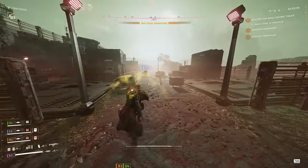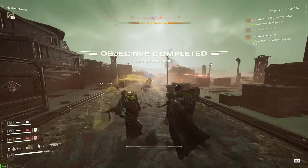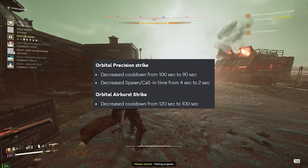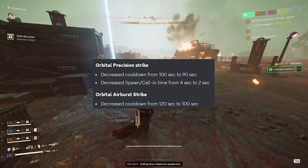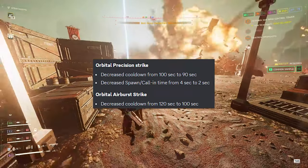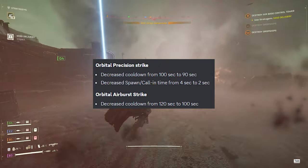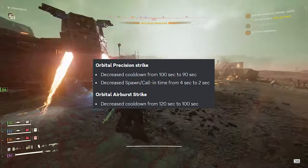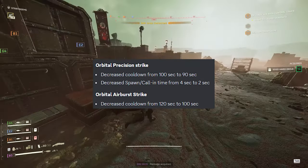Honestly all the orbital strikes are much worse than the eagle airstrikes, so I think they pretty much just need a 30-second cooldown across the board — except for the really powerful ones. But it's a good start. The orbital precision strike has a decreased cooldown from 100 to 90 seconds and decreased call-in time from 4 to 2 seconds, so it'll be much more effective against moving enemies. The orbital airburst strike gets a decreased cooldown from 120 to 100 seconds.